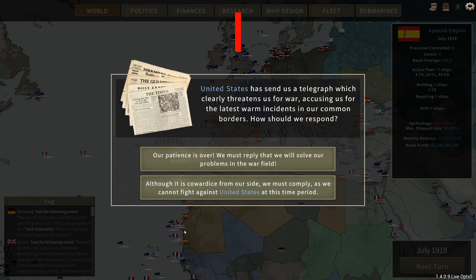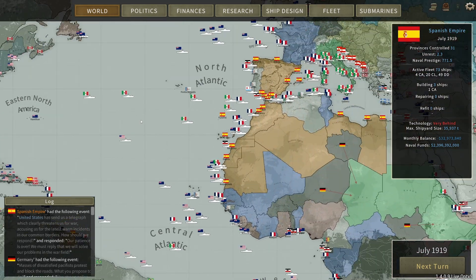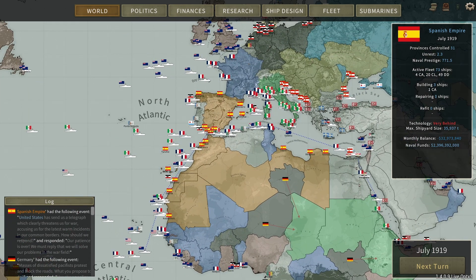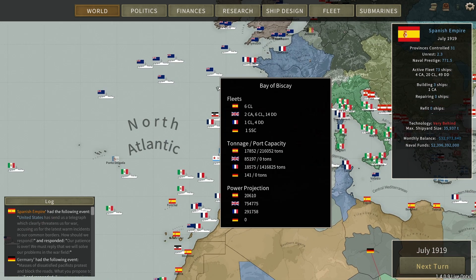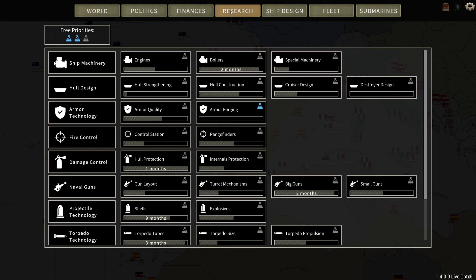Welcome ladies and gentlemen, welcome back to Ultimate Admiral: Dreadnoughts. Today we are playing as the Spanish Empire. I wouldn't call this a minor nation, but essentially we are a minor nation here today. Even in the North Atlantic or the Bay of Biscay, my home essentially, I have no fleet power. The moment I get into a war my economy will crash utterly. And somehow I have to fix that.